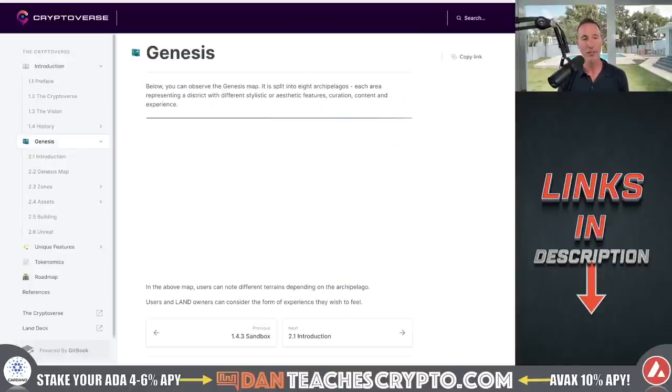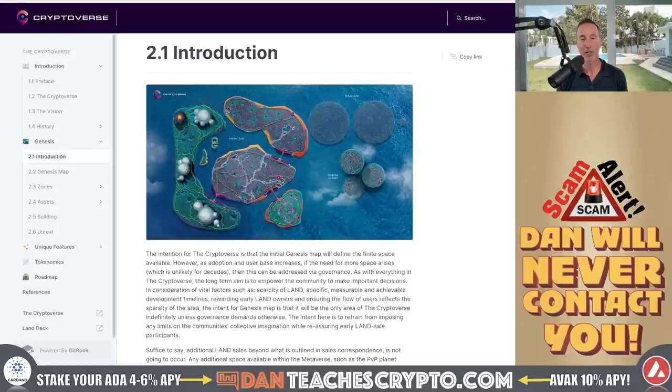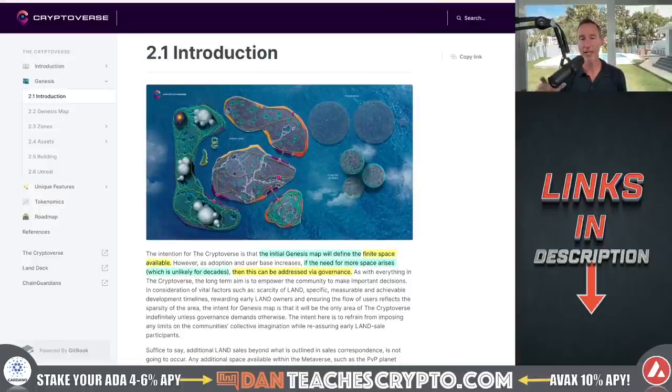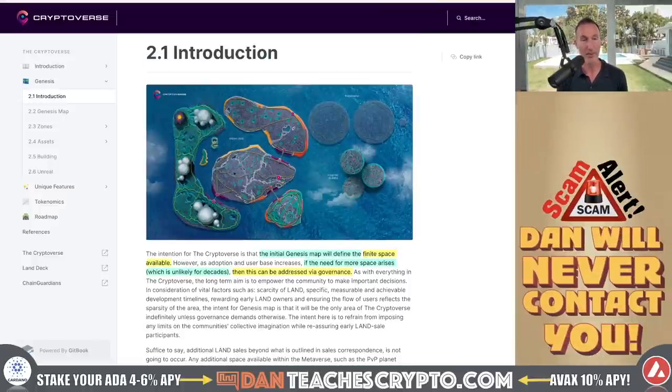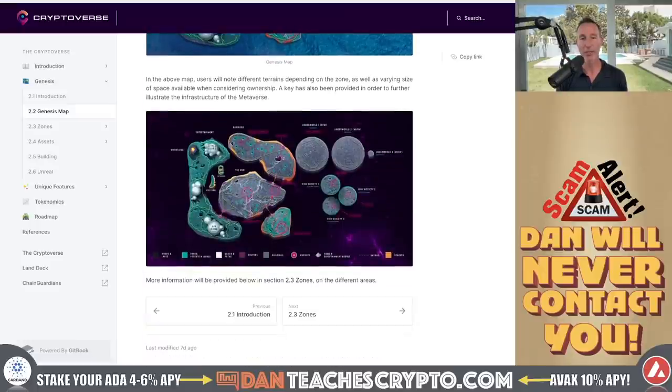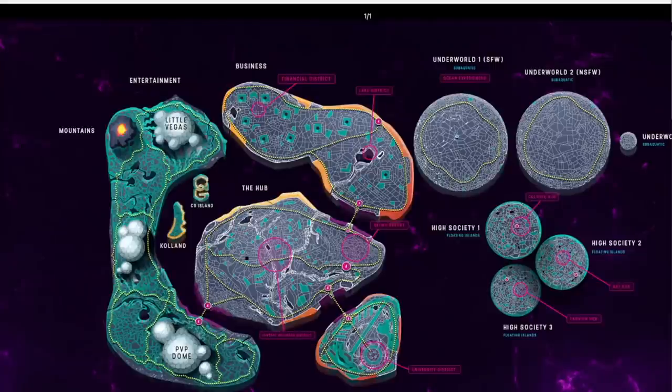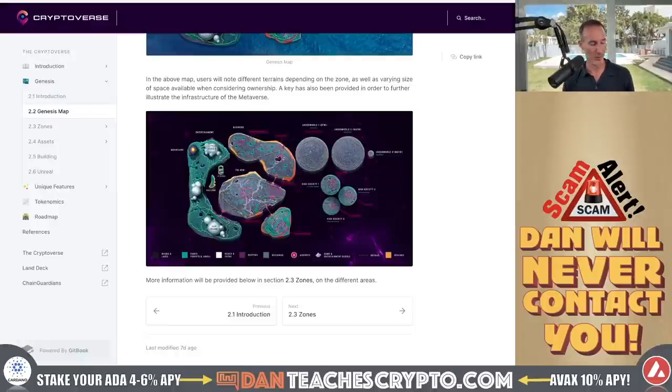We're going to skip ahead to the Genesis part and talk about the actual map and land masses. This is the initial Genesis map — it's a finite space. If the need for more space arises, this can be addressed via governance. So right now the land is locked; nothing else is going to be built unless everybody comes together and votes, which is the whole point of the Chain Guardians token. Let me blow this up. All the different districts: Entertainment, Little Vegas, the PVP dome, the hub, Business sector, Underworld one — safe for work — Underworld two — not safe for work — Underworld three — really not safe for work — and then High Society.